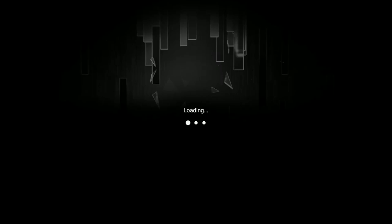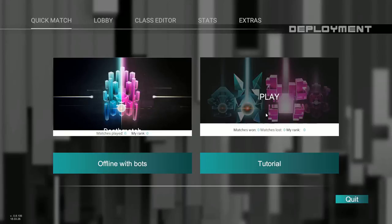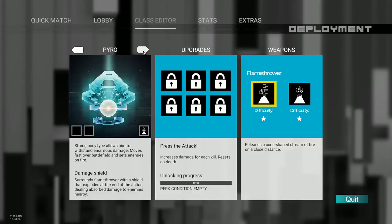So that was the tutorial — that is everything I experienced on my first go, but there's a little bit more going on. There's deathmatch, team deathmatch, and offline with bots. Here's the class editor. There's gunner class, pyro, sniper, cyclops, and rocketeer.